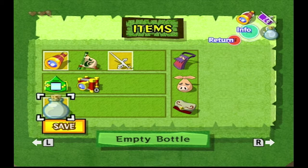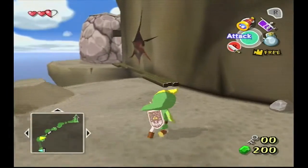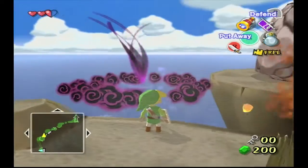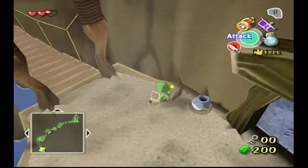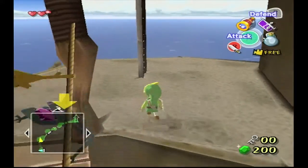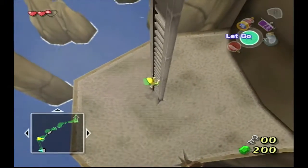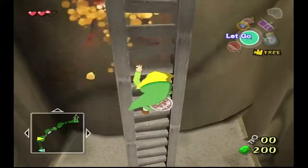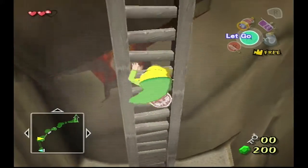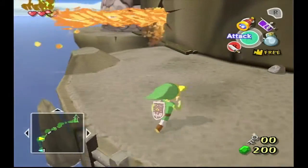I set up in-stock notifications for the Ocarina of Time Link amiibo. Maybe I can get another Golden Feather from this. And Walmart apparently has it in stock right now, but it says 'three in stock' while also saying it's out of stock — which is not how it's supposed to work. I have no clue why it says that.